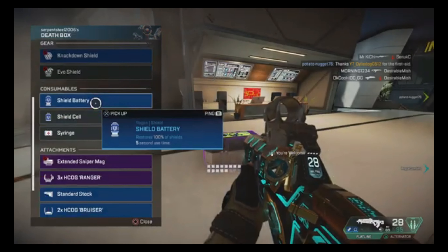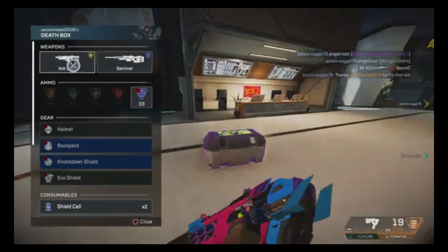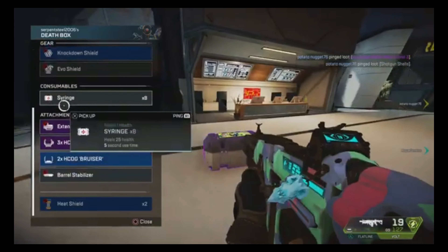Now we'll start with his passive. Wall running has for a long time been shut down by the devs at Respawn as never coming to the game. But again, who knows — maybe we will see it sometime in the future with the introduction of Blisk being added to Apex Legends.